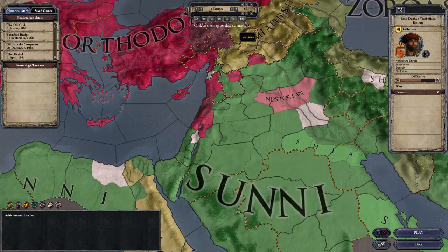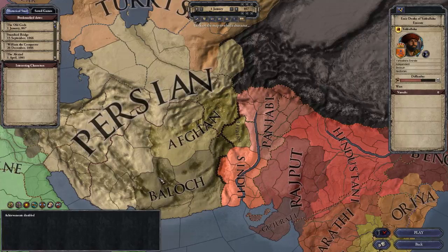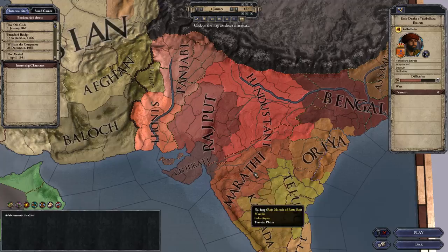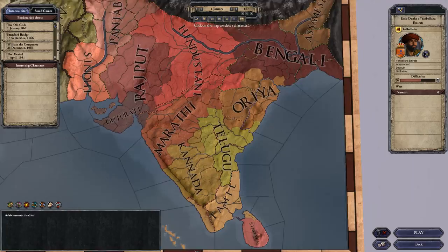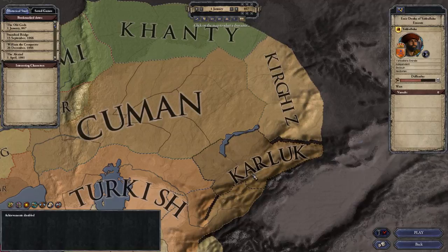If we look at the cultures, we've got Persian, Afghan, Baloch, Sindhi, Punjabi, Rajput, Gujarati, Hindustani, Maharathi, Oriya - which is where we're going to be playing - Bengali, Assamese, Telugu, Tamil, Sinhala, Kannada. Those are the new cultures down there. And Karluk, Kirghiz, and Kanti are new cultures up here.